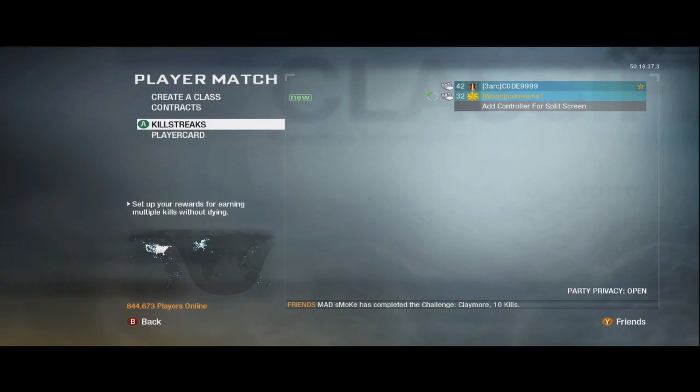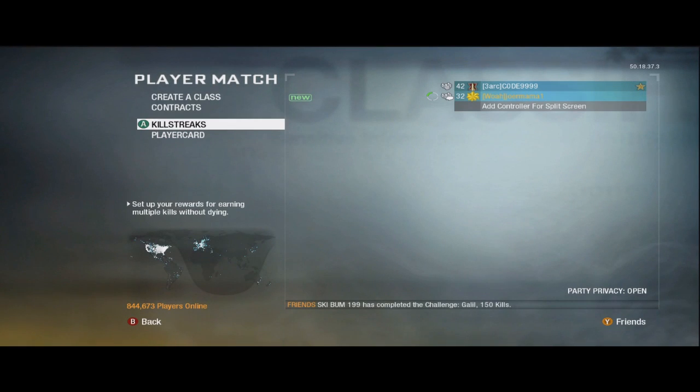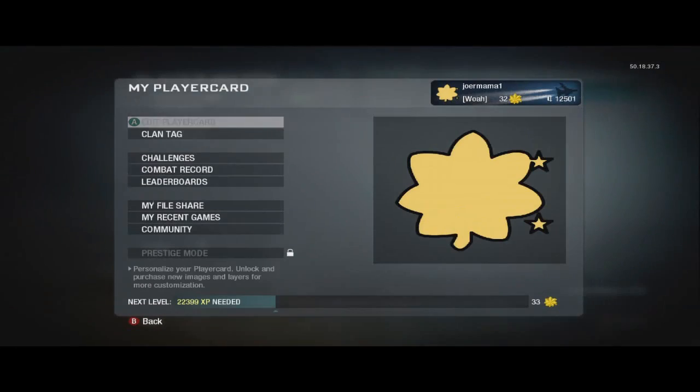Hey guys, what's going on? It's Joe and this is A-Glitch. So you're able to prestige in combat training.